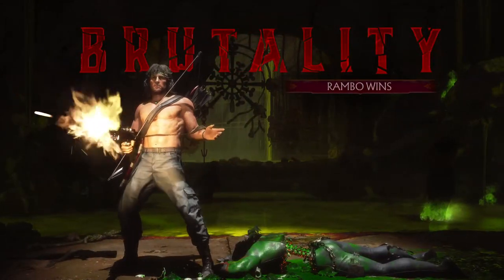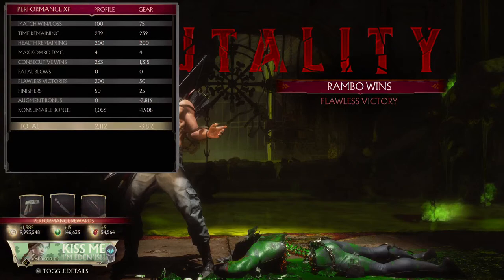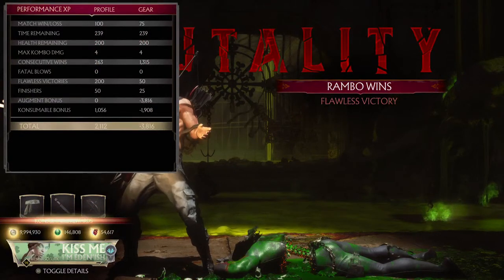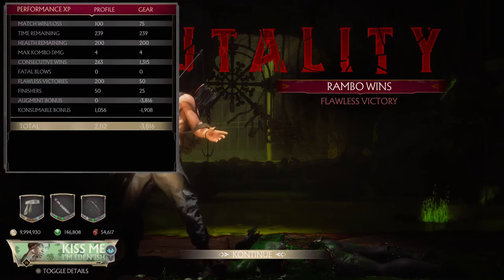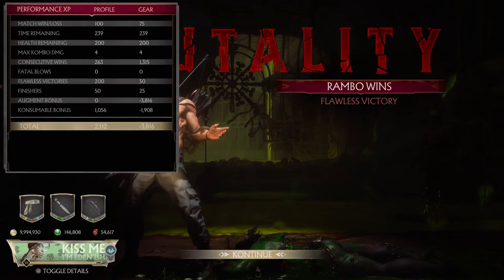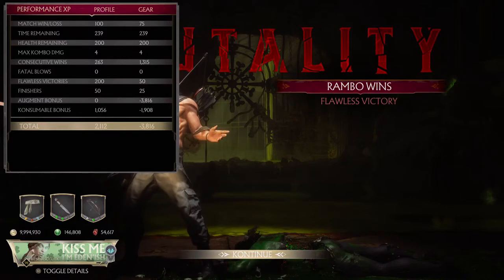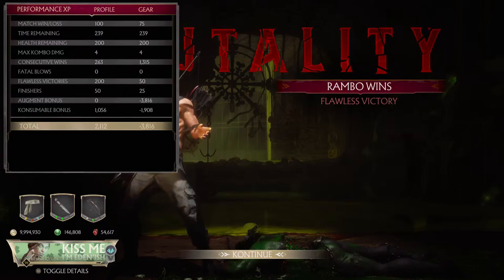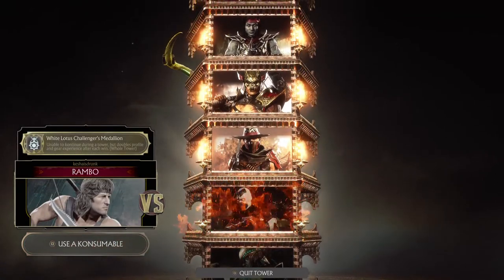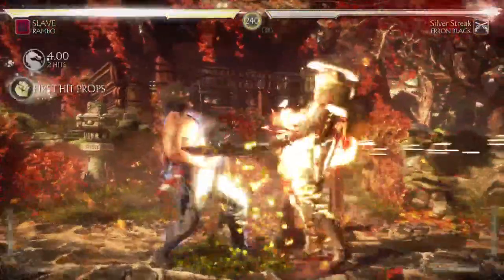Let's take a look at the profile XP because there is supposed to be a bonus. Look at all the math going on! How am I getting minus 3000 XP? There's lots of XP going on with the consumable bonus. But there is also supposed to be a bonus just within this tower giving you extra XP. I'm not sure if I'm seeing it though.